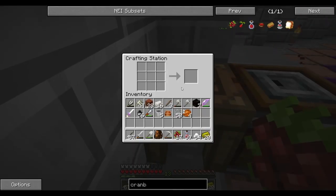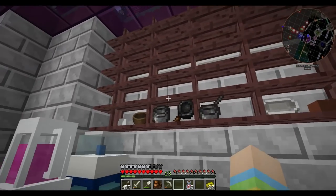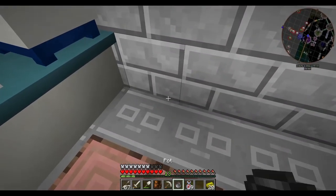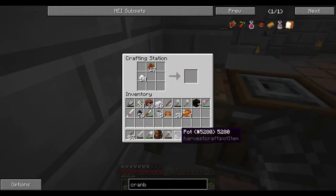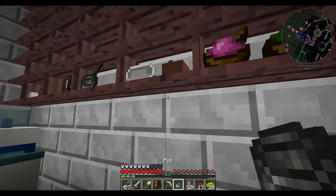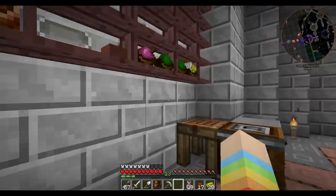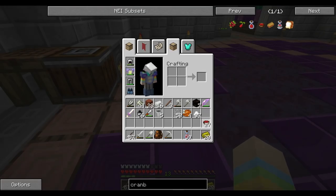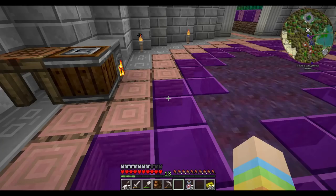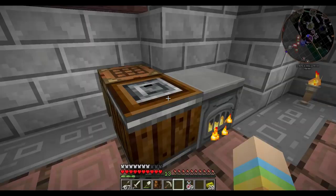So to make the cranberry sauce, we're going to do the sugar, cranberries, and a pot. Cranberry sauce — huzzah! Put our stuff away in the mixing bowl. We've got some cranberry sauce for them to eat. Can you make stuff with cranberry sauce? No, it's just cranberry sauce — you can eat it. Good.